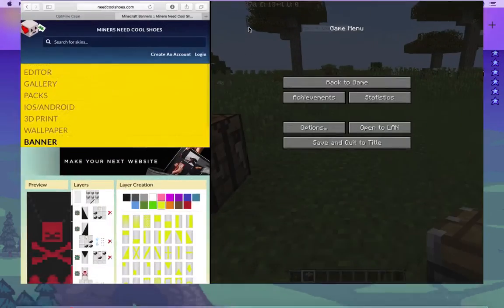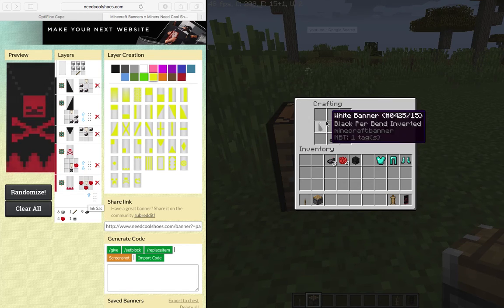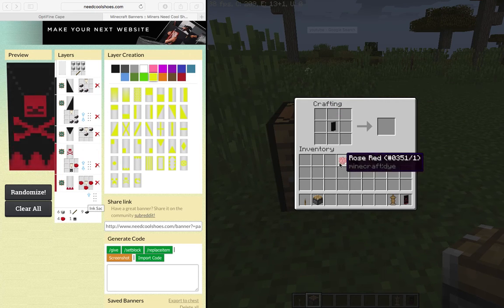Let me just make those two go together and I will show you that it works, just in case it doesn't work for you for some reason. But it should work for you. And it's shapeless, so you can put the banner anywhere, I'm pretty sure. It shouldn't change at all. Actually, that does not work - so it's not completely shapeless. The ink sacs always have to be in the same place.